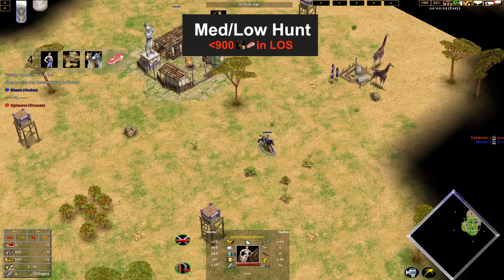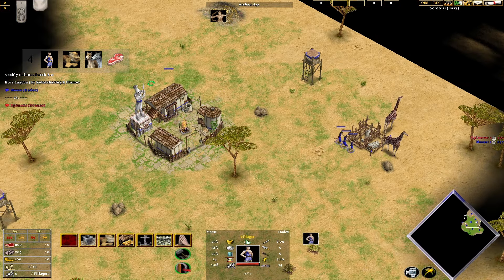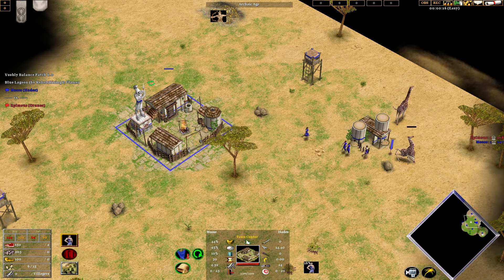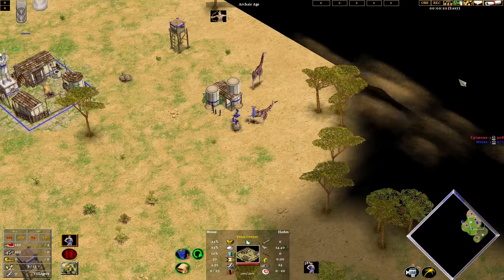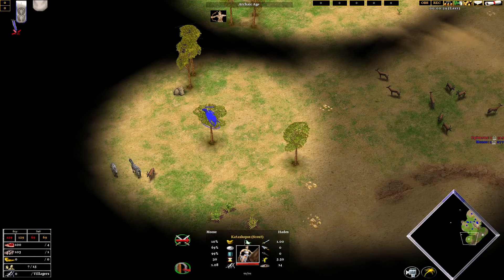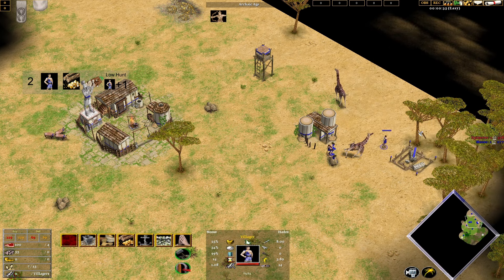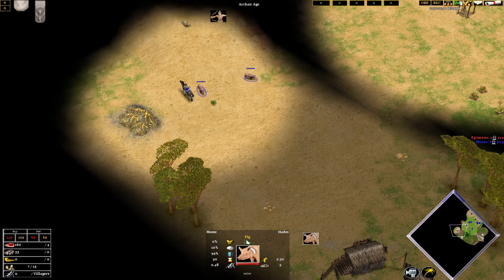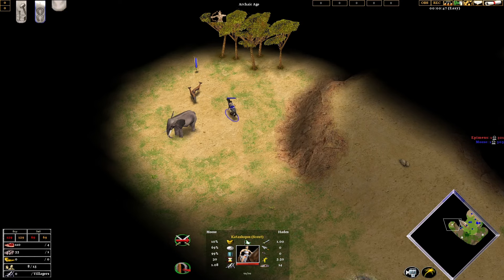The second type of spawn is the medium hunt spawn, which is between around 500 and 900 food. In this spawn we get two giraffes, which is 600 food, which means we will need to build another granary before we get to the Classical Age. This just means the build order differs slightly from the high hunt build order. The most important thing to do with your scout is to find the second hunt source. As in the first build, your first four villagers want to go to the starting hunt source, and the second two will go onto wood, which is just the same.